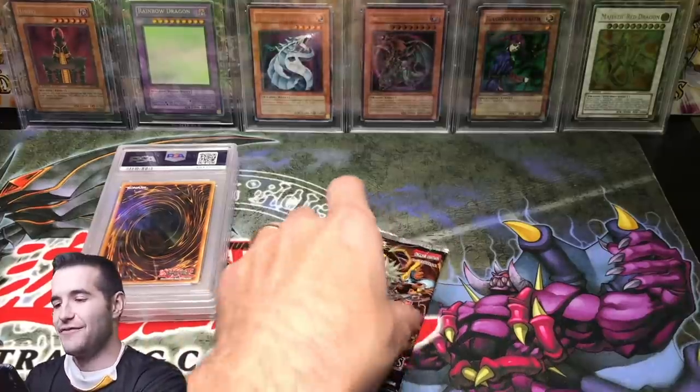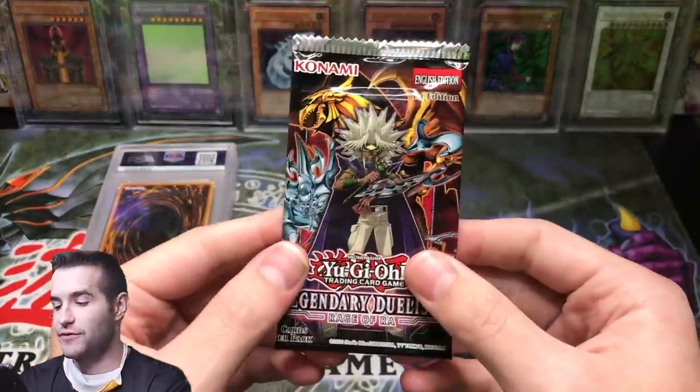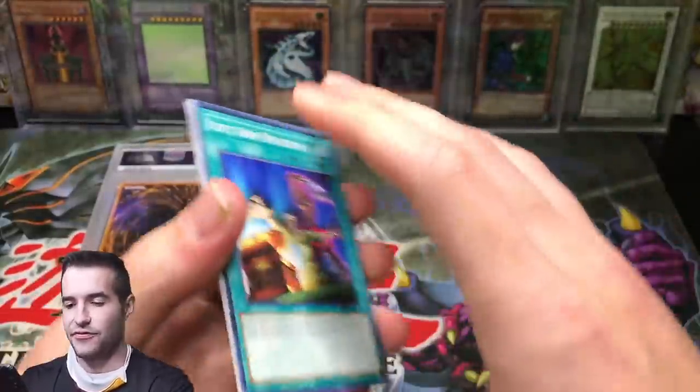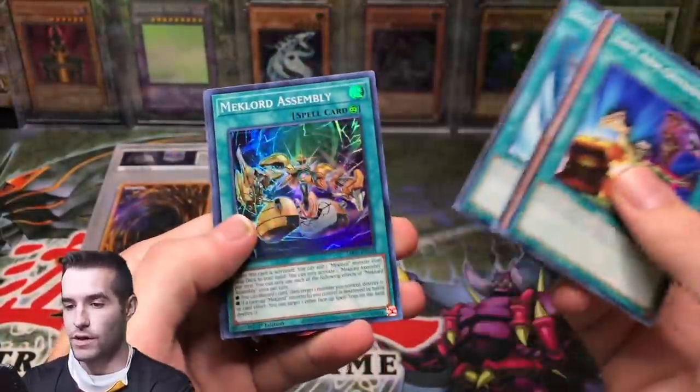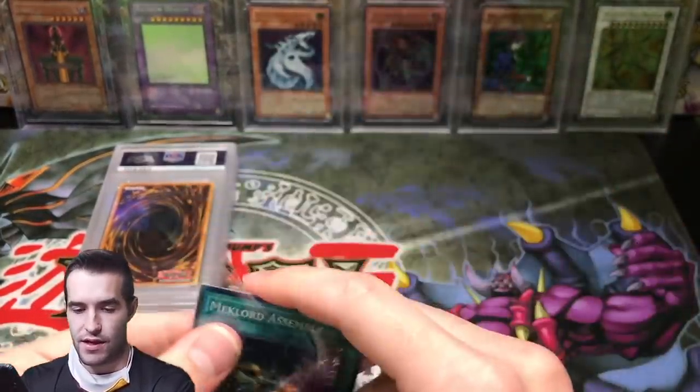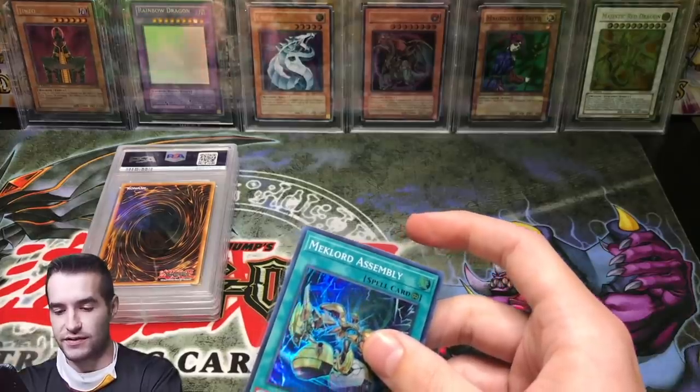One pack left, guys. If we pull it in the last pack, that'd be pretty epic. Let's see if we can do it — Legendary Duelists: Rage of Ra. Last chance at the Ghost for this time. Mech Lord Assembly, Super Rare. Nothing too crazy in this box. Let's see what we did get.